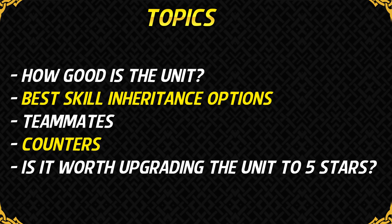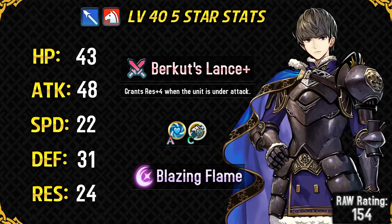Burkut is the 12th grand hero battle unit in the game. Looking at his 5 star stats, his HP is pretty good for a Cavalier unit — actually one point higher than Camus. His base attack is the highest for a blue Cavalier unit and second highest for a Cavalier overall, but without a legendary weapon like Camus or Xander, he'll end up with the same attack after equipping his default weapon.